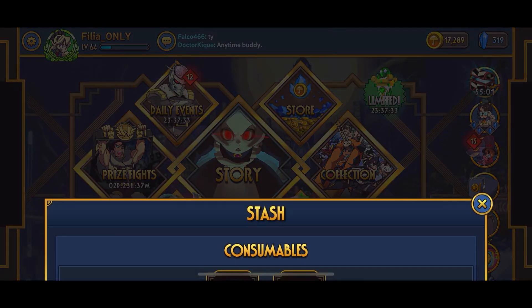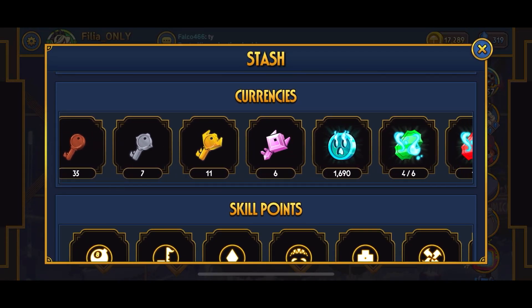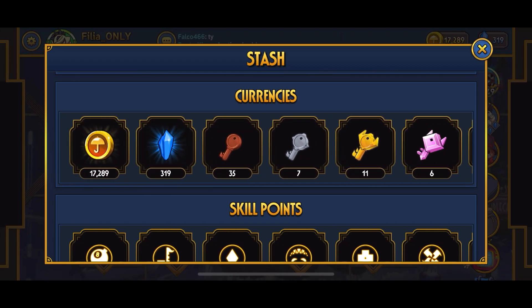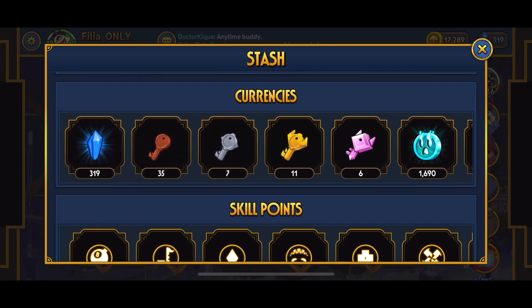The keys will stack up eventually - you won't even realize it. Right now I have 35 bronze, 11 gold, 6 diamond, and 7 silver keys. I don't really use them much right now because I'm focused on evolving and pushing to get that Parasite Weave diamond, so my gold and silver keys are stacking up. But yeah, just play Rift and Prize Fights and they will eventually stack up.